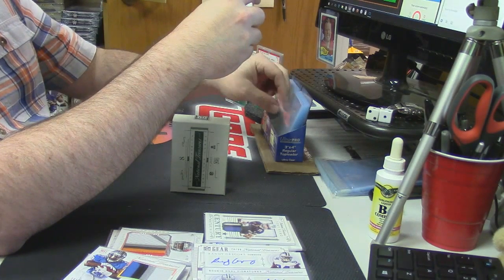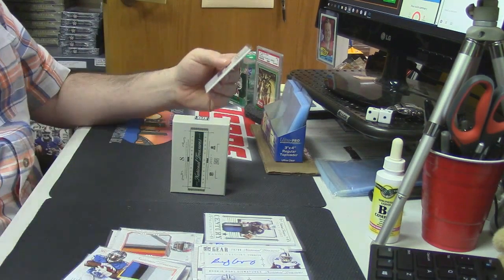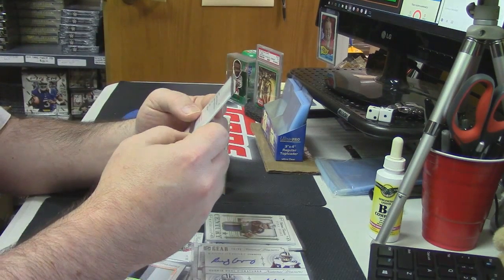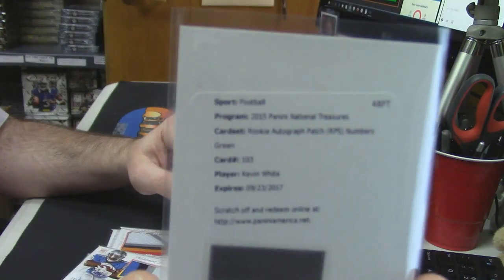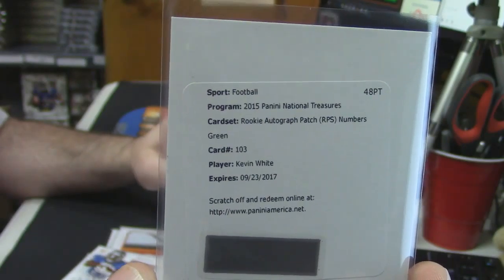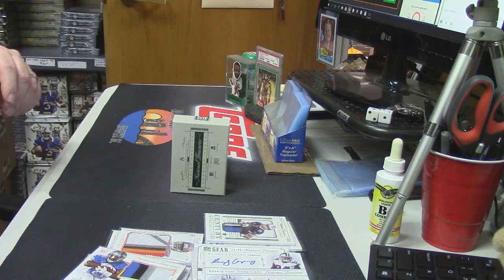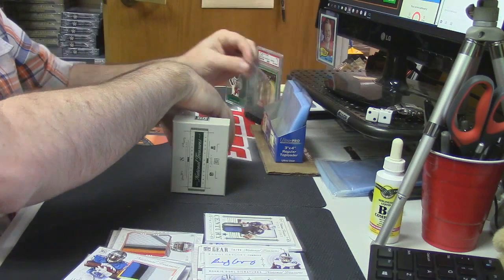Rookie auto patch — green, isn't green the five? It is the five. RPA for the Bears — Kevin White, numbered to 5. Redemption sauce — the museum I opened: Barry Larkin to 5. Barry Larkin to 5! It's a number-to-5 freaking run.